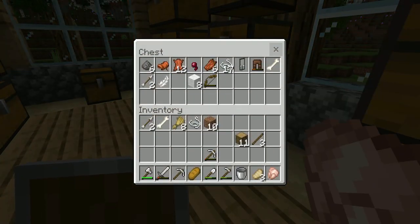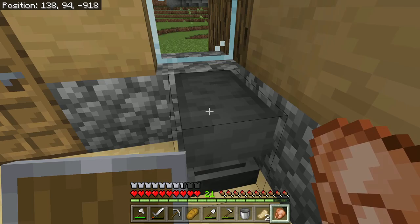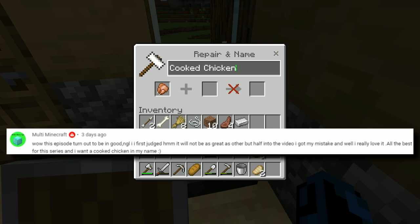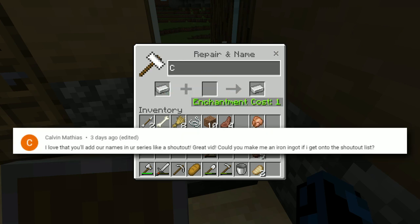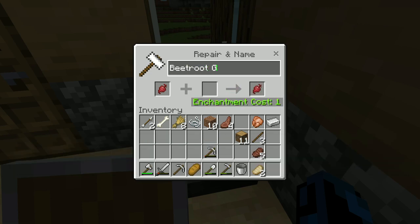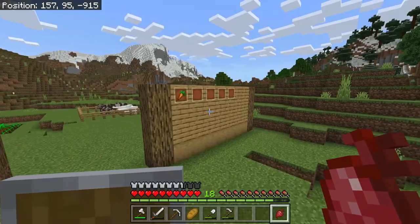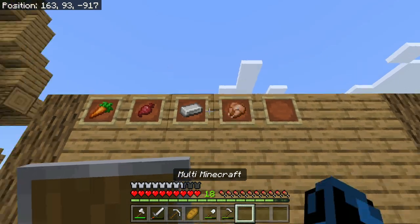We need to cook up a chicken, we need an iron ingot, and one beetroot. Multi Minecraft wanted to be a cooked chicken, Kelvin wanted to be an iron ingot, and Champ Axis wanted a beetroot for the beetroot gang. We'll name it the beetroot gang, but as we can all agree, potatoes are definitely better. We can put them all on the wall of items right here.